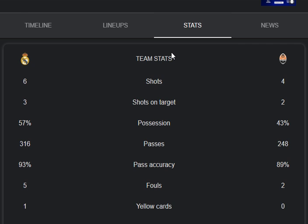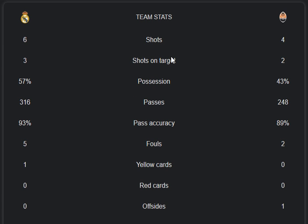Real Madrid had six shots to Shakhtar's four. Shots on target: 3 from Real Madrid and 2 from Shakhtar. Possession rate was 57% for Real Madrid and 43% for Shakhtar. The pass count was impressive — 316 passes from Real Madrid and 248 from Shakhtar. Pass accuracy was 93% for Real Madrid and 89% for Shakhtar.